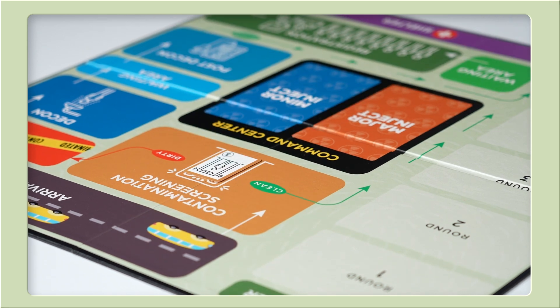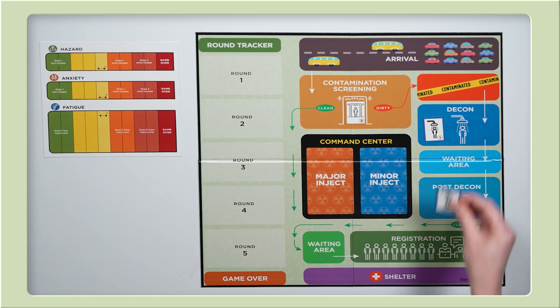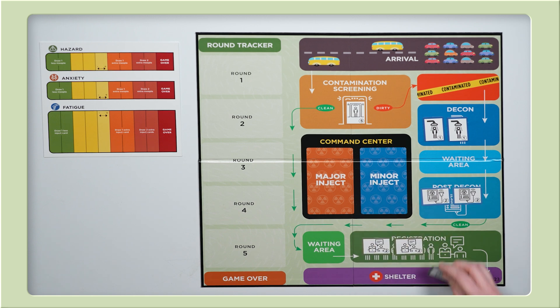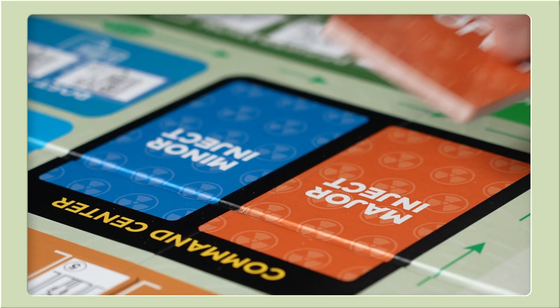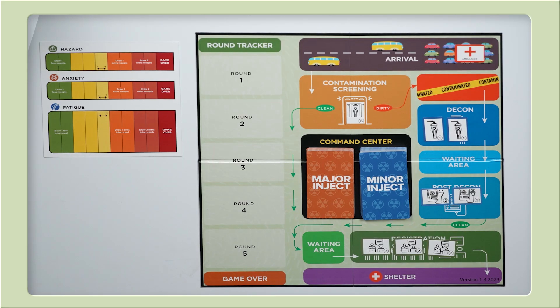Next, we'll place our starting resources on the board. You have one portal monitor at contamination screening, two showers at decontamination, or decon for short, two handheld detectors at post decon, and three registration desks at registration. Place one ambulance in the parking lot if playing with the hospital coordinator. Next, we'll take our major and minor inject cards and place them on the board in the area labeled command center.